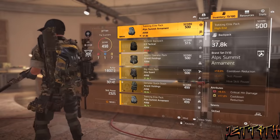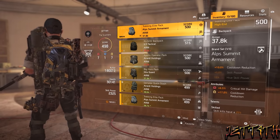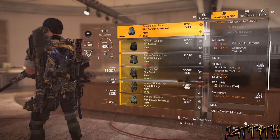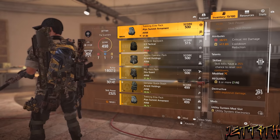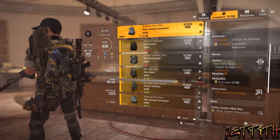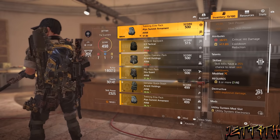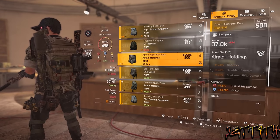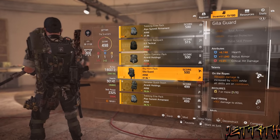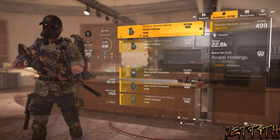Next up we have the backpack, which is an Alps Summit Armament for the plus 10% cooldown reduction, attributes plus 6.5% critical hit damage and plus 17% cooldown reduction. Talent: Skilled — skill kills have a 25% chance to reset skill cooldowns, requires 6 or more utility, which does work when you kill somebody while they are ensnared. And then we have Destructive: plus 20% explosive damage, which works for the incendiary grenades. But you can seriously change out either of these perks — skill does work, but not as much as you'd want, and destructive isn't quite working as well either. Might want to keep Skilled though.